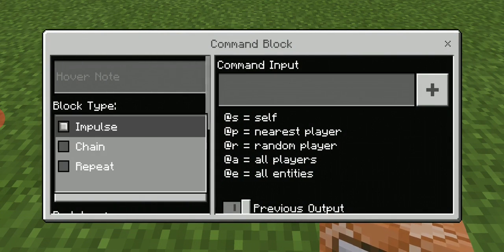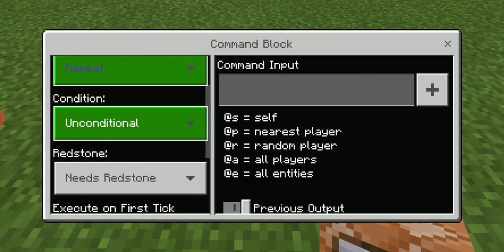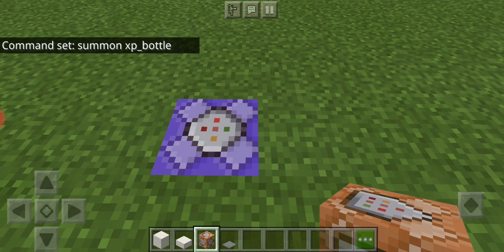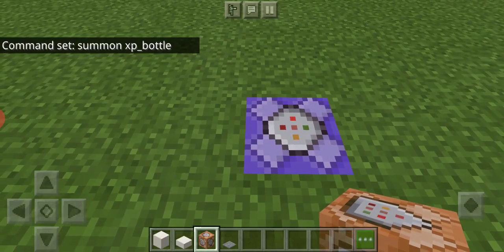Once the command block is open, press where it says 'Impulse' and change it to 'Repeat', then leave everything else — Unconditional and Always Active — as is. In the command input, you don't need to type a slash because it's added automatically. Type 'summon' then a space, then 'xp_bottle'. That's all you need to put in.